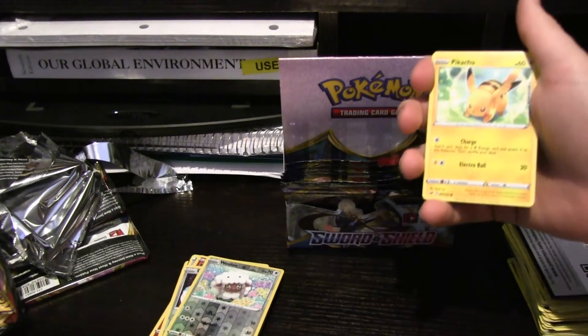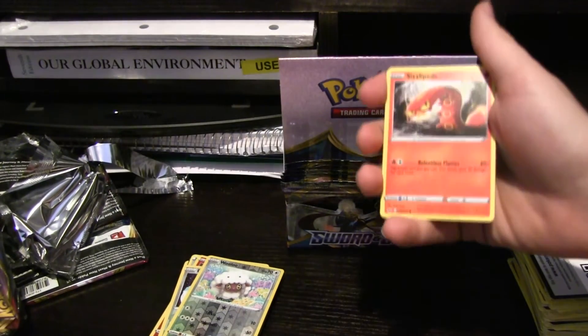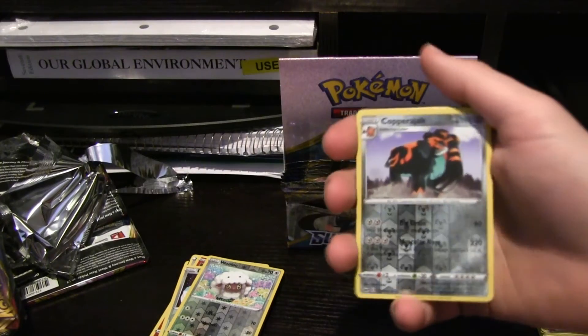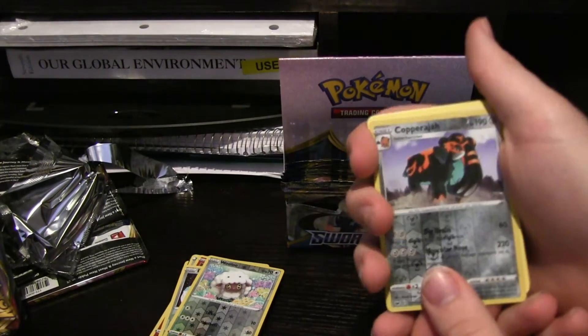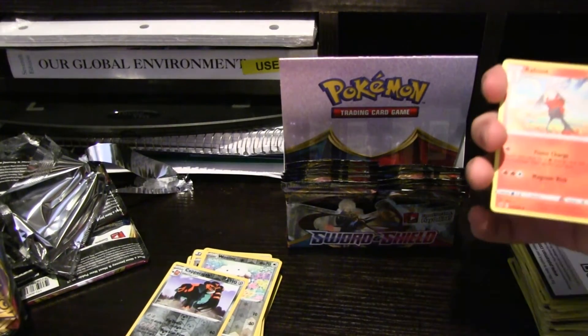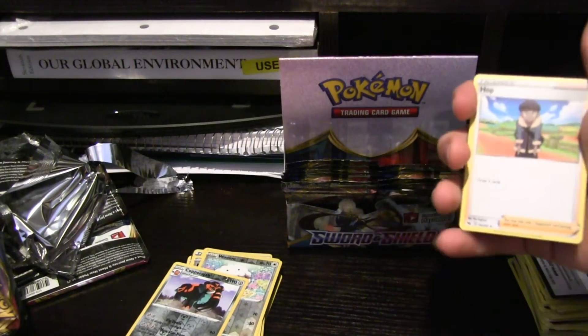Sinistea, Maractus, Pikachu, Galarian Meowth — which we've pulled a couple times. We have a bunch of Sizzlipedes. We got Copperajah here — Hollow, nice hollow. That's actually a cool card. Cencino, Energy, Raboot, Sudowoodo, Hop.